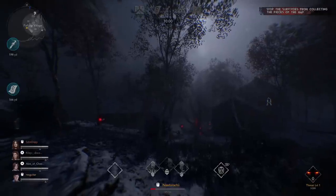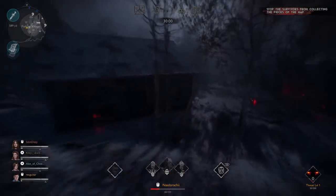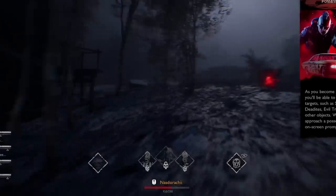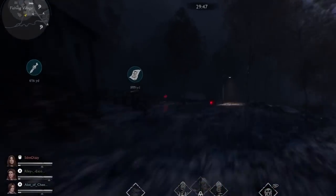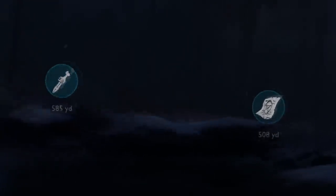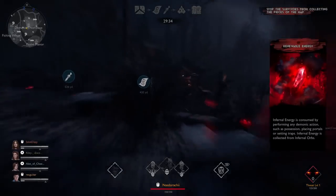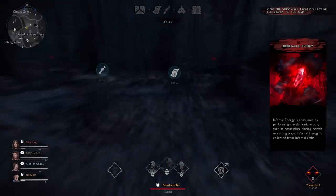So when the game first starts out, there's a very large map. You cannot see where the survivors are, so you really do not need to worry about finding them. Basically what you're going to want to do first is grab some of these little red energy balls and start building up your bar. Then head to one of the two marked locations on the map. You can see the Kandarian dagger and some pages of the Necronomicon — those are what's visible to you on the map.